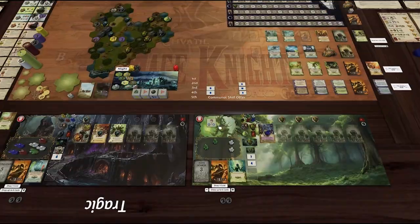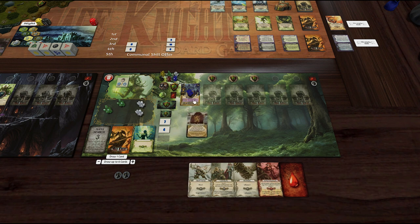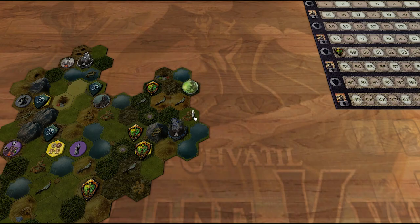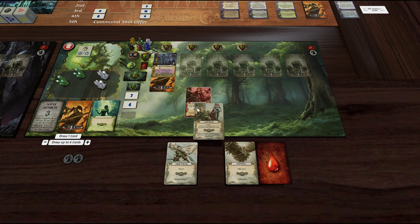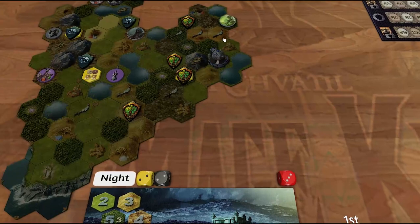He's drawing to six. We place Circulatory Proficiency here. It basically says: once a round, except during combat, you may flip this card face down to ready a unit. So we flip it now — this unit is now readied. We need five to get into here and we go five — blammo.